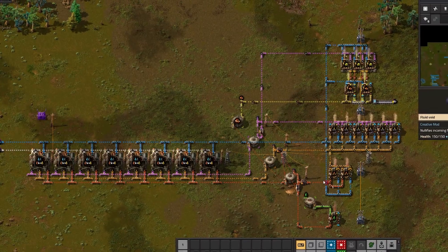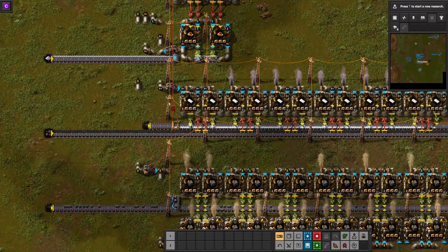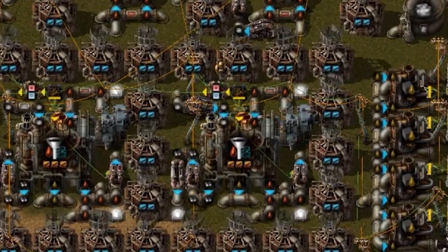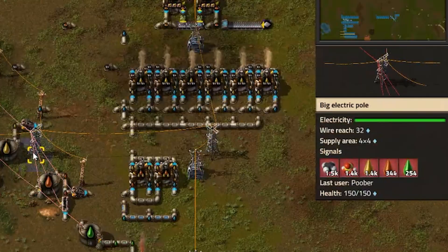It's possible to complicate this build further by continuing to measure fluid outputs and compare to other fluids, or even items on belts, if each respective item is connected to the circuit network with conditions enabled. Combinators can also be used in place of or in addition to these steps, but this setup is still the simplest way to prevent fluid clogging while maintaining fluid throughput.